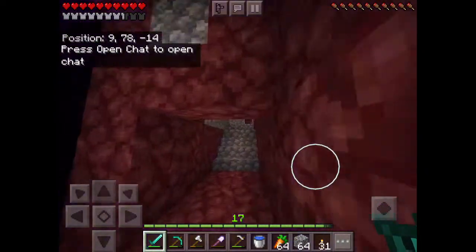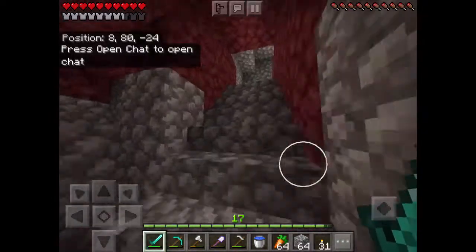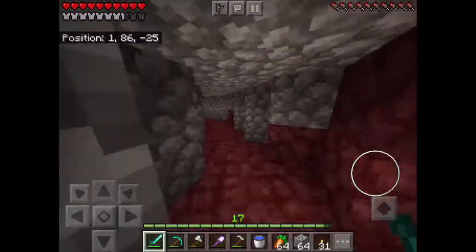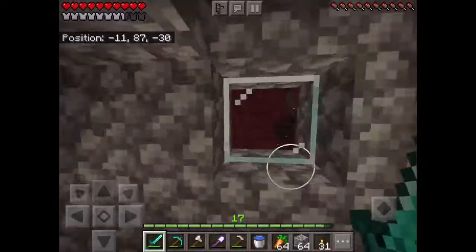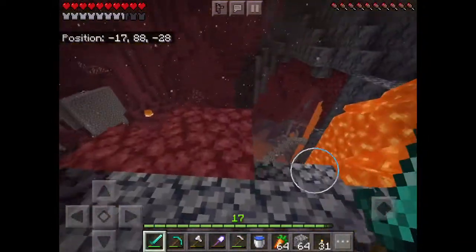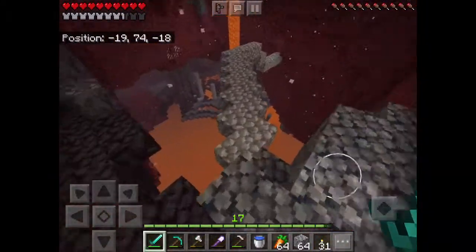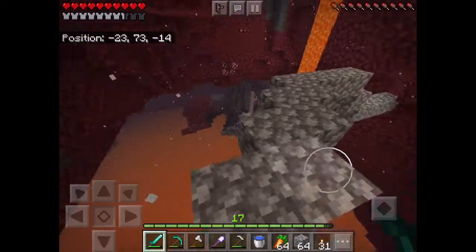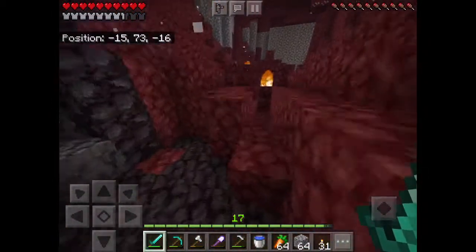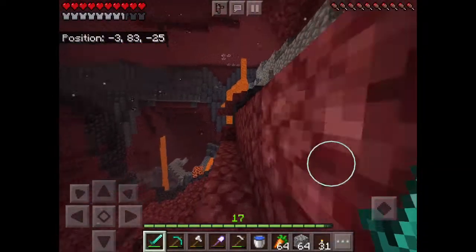Here we are in the nether — we have a pretty big base here. This side is open because there's more land to explore that way, but we have most things blocked off. We dug a tunnel and it's blocked off, but we have windows and doors along the way so you can see outside for any mobs. It's on peaceful just for the video so I don't die. There's a pathway that goes all the way down and crosses a dangerous lava path leading to a warped biome, a crimson biome, and another fortress.